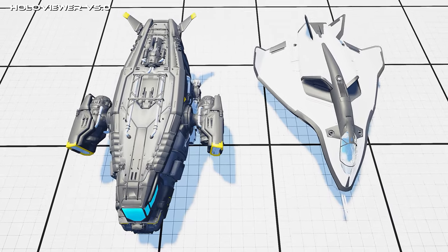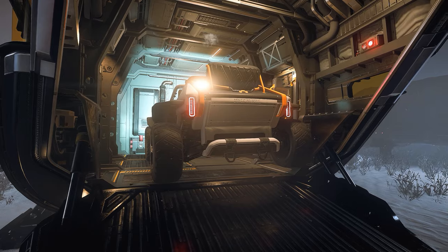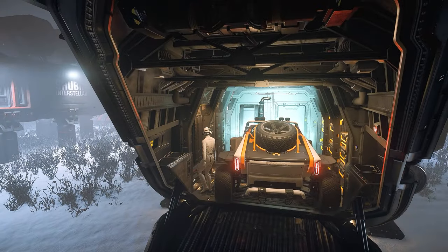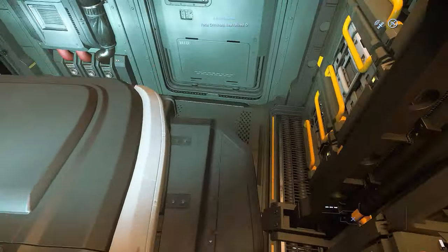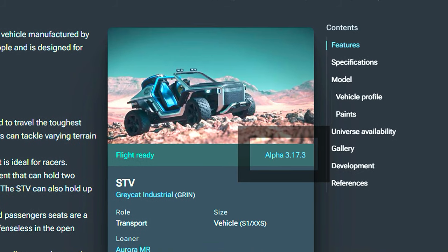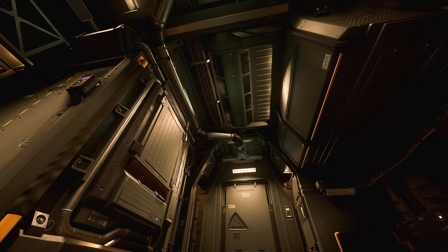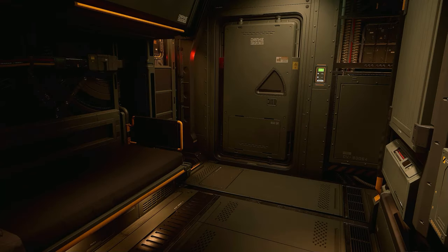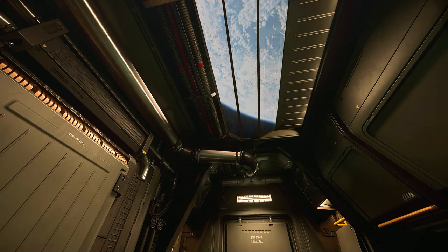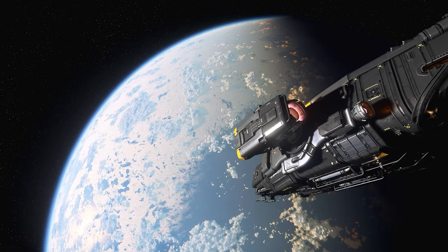STV: The STV barely fits into the Cutter. Once parked inside, one gets the distinct feeling that this possibility was not really planned but rather a lucky coincidence. Getting out of the STV parked inside requires a combination of jumping and crouching that breaks the sense of immersion in the game. This is a shame, as the STV and Cutter were released very close to each other and one would expect a natural synergy between the two vehicles. Windows: Unfortunately, the Cutter is one of several Star Citizen ships that lack any windows in the living quarters. It is astonishing to think of being denied the opportunity to enjoy a breathtaking view from your bed, especially when even a small porthole could alleviate feelings of confinement and claustrophobia. Sure, gameplay-wise this is irrelevant, but in my opinion a game like Star Citizen is all about immersion.